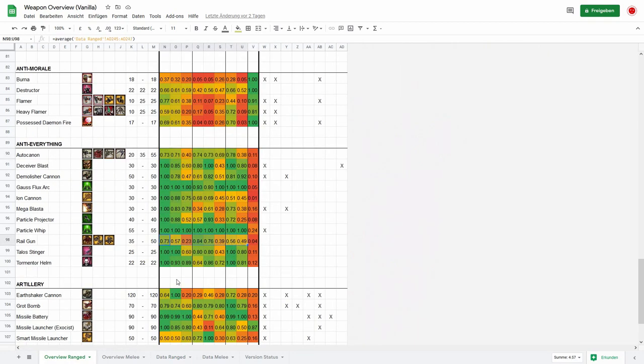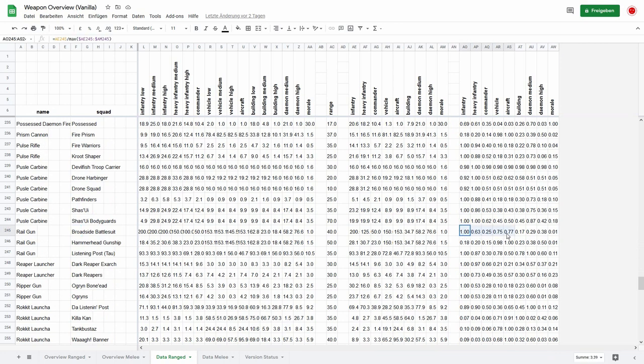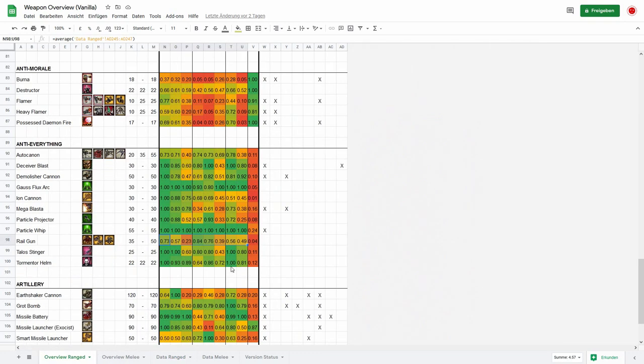The same is true with the Railgun. The Broadside Battle Suit's Railgun is also good against infantry, but on the Hammerhead Gunship the Railgun does almost nothing against infantry. So we have a really wide spread in effectiveness — but these are all railguns. A shout out here: most of these anti-everything weapons are from endgame stuff like the Monolith, Baneblade, or the Deceiver. But big shout out to the Tormentor Helm from the Incubus — they have an absolutely good damage spread, these guys are always worth getting because they kill all armor types really well.